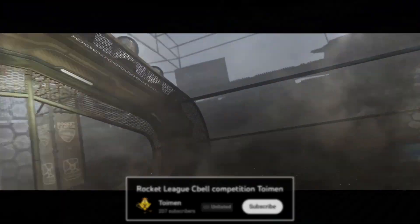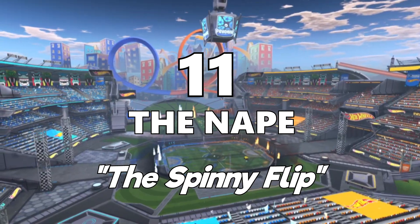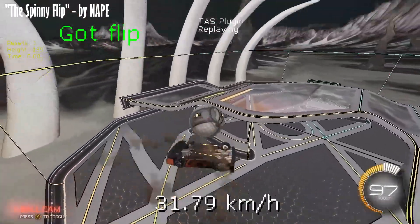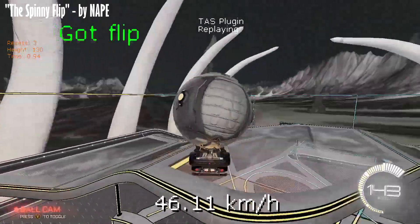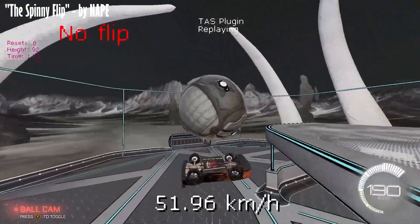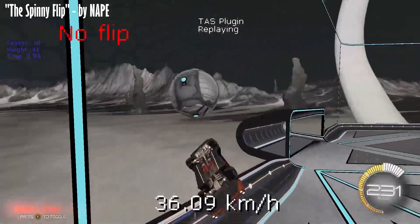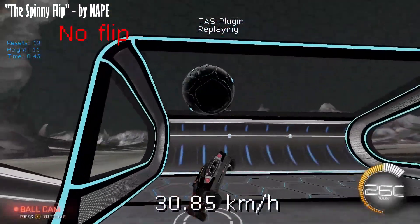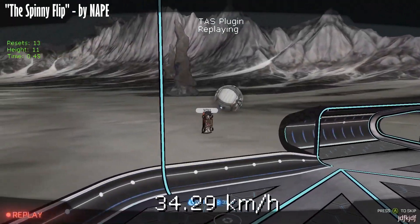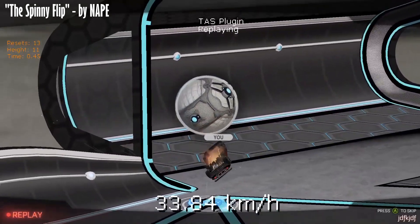For Nape's submission, he used a custom map and concentrated on performing what he called the hardest type of flip reset in the entire game — a reset where you cancel your flip into the ball, and it looks like you're just spinning into the ball over and over. He also pointed out that he thinks he might have actually discovered a new freestyle move while working on this shot, something he refers to as a backwards jacksie. Nape says he's going to make a video to explain what he was doing, and if you want to learn more, you can check out his channel linked in the description.